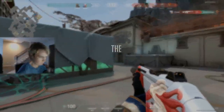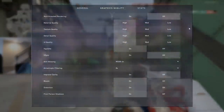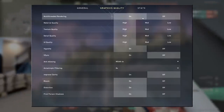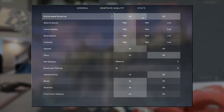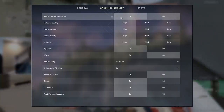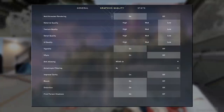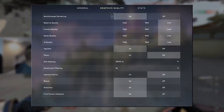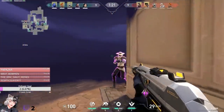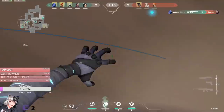Now let's talk about the graphics tab. The first setting is multi-rendering — turn this on. It splits computing across multiple cores for better FPS and stable performance, though it won't be available on every computer. Anything with the word 'quality' in it — the next four selections — every single one of those should be on low. Even pros with god-tier PCs still have these on low. When you're playing competitively, there's no reason to have prettier graphics at the cost of FPS.